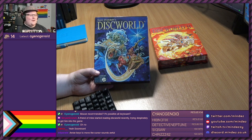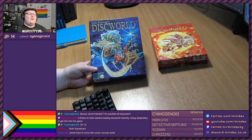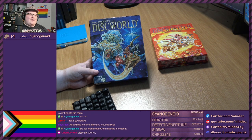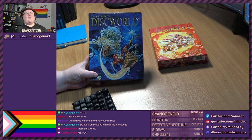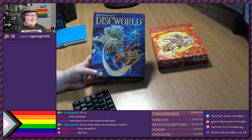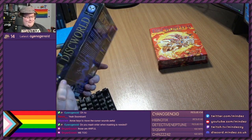Arrow keys to move the cursor sounds awful. Have you ever tried playing point-and-click adventures on PS1? That's where I played my first point-and-click adventure game - I played Broken Sword 1. And you literally just use the analog stick. Well, the PS1 controller didn't even have an analog stick - that would have been a D-pad to move the cursor around. Do you mash enter when mashing is needed? Presumably. There is always mashing to be found.